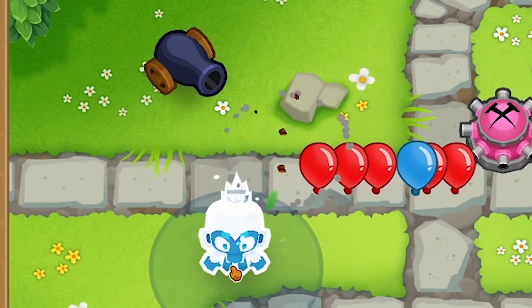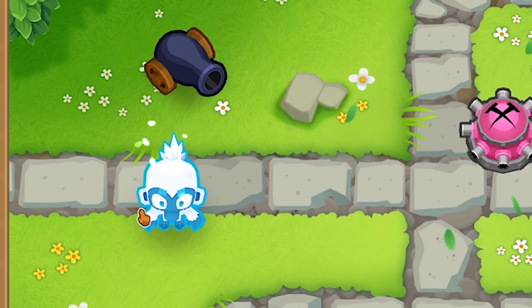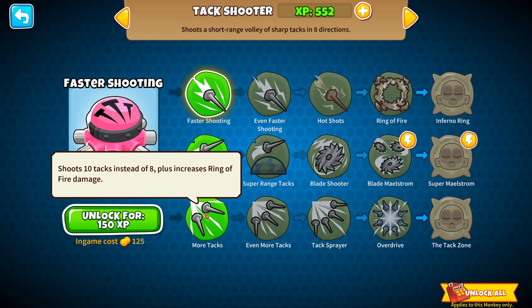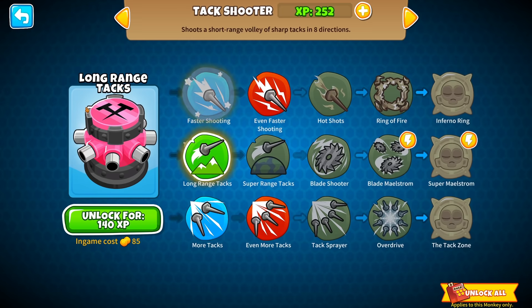So far so good. I'm going to put a freezy guy right about here — that way he's going to help the bloons further bunch up, and then the cannon is going to thin out a whole bunch of them at once. But I've also got 552 XP, so I'm going to upgrade these guys to fire more tacks all at once, and maybe also faster shooting.